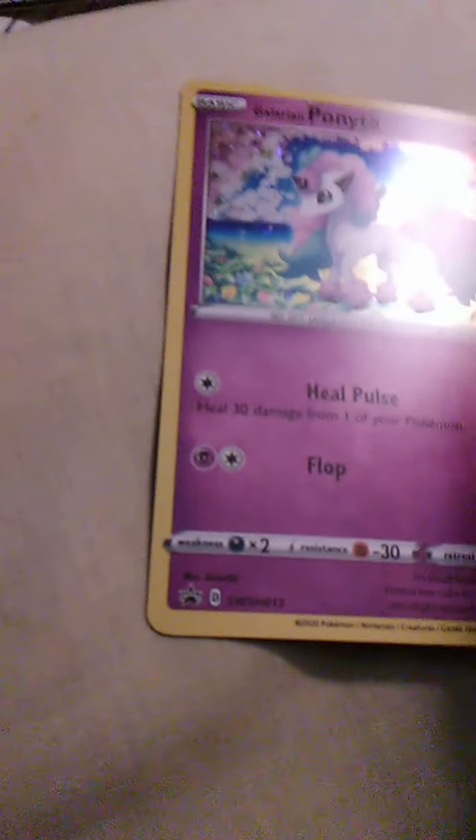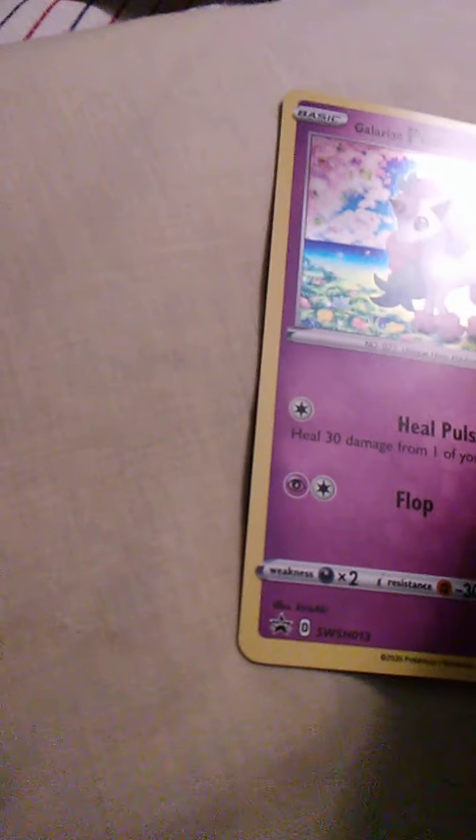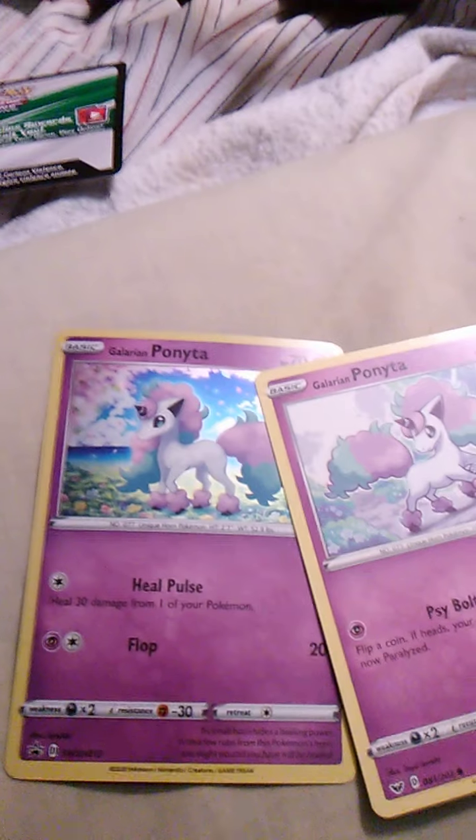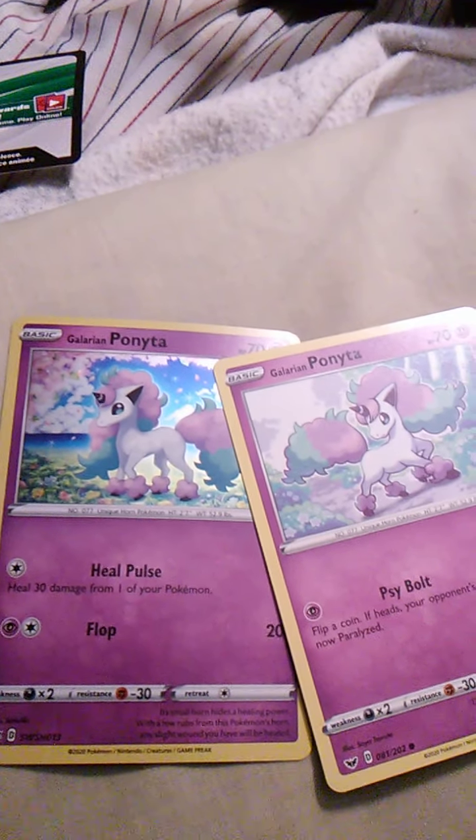Wait a minute — let me get the Galarian Ponyta from up here. Okay, we have this one. But if this one... I guess it's the same. Except — because we have another one here. But they are different, because this one has Psybolt and that one has Heal Pulse and Flop. That's so good for a Ponyta — Flop!